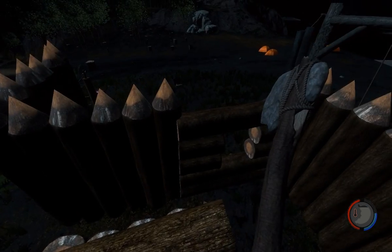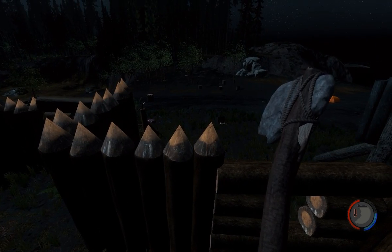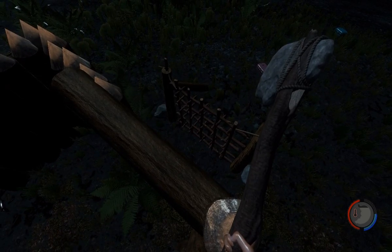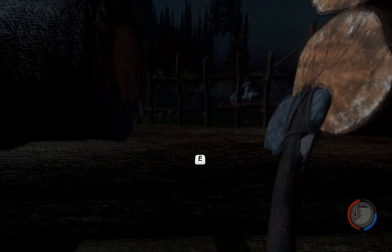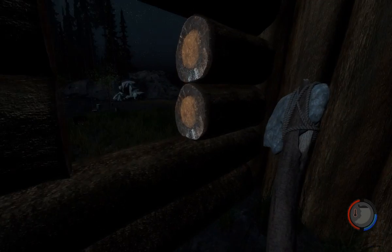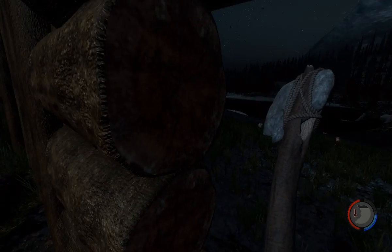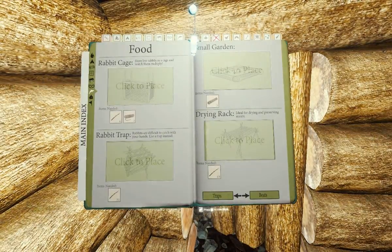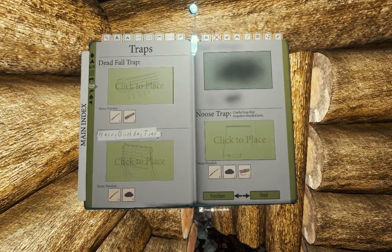Welcome back. From my last video, we made some traps to keep the base secured. I made them in front of the windows because I can stand there and lure the mutants to me — they'll end up getting trapped. Same concept with the noose trap over there, so I can run between the two and they'll get caught in it.